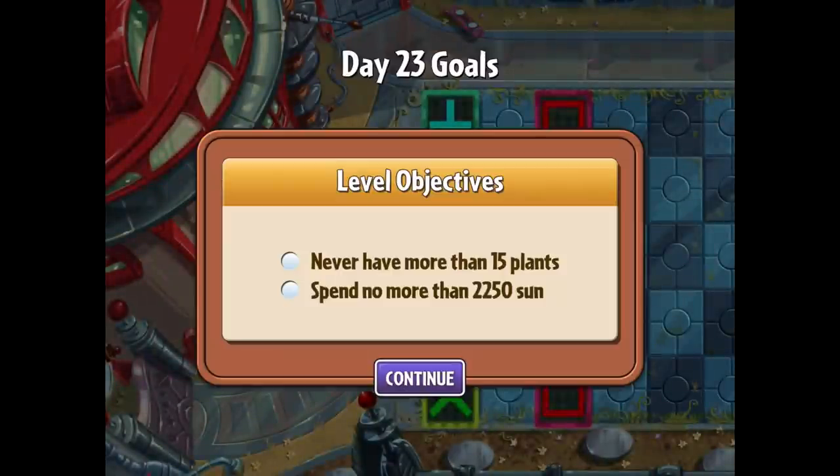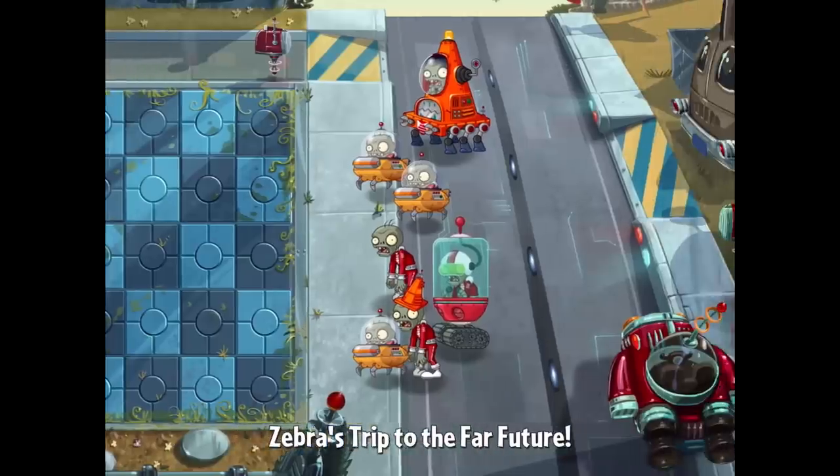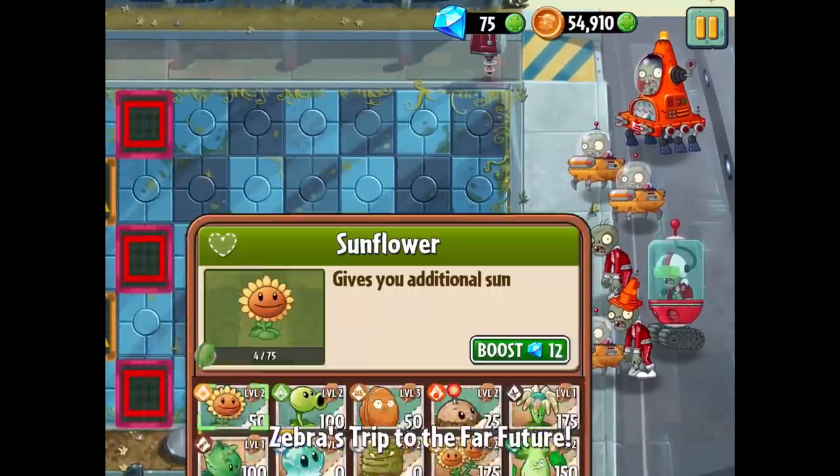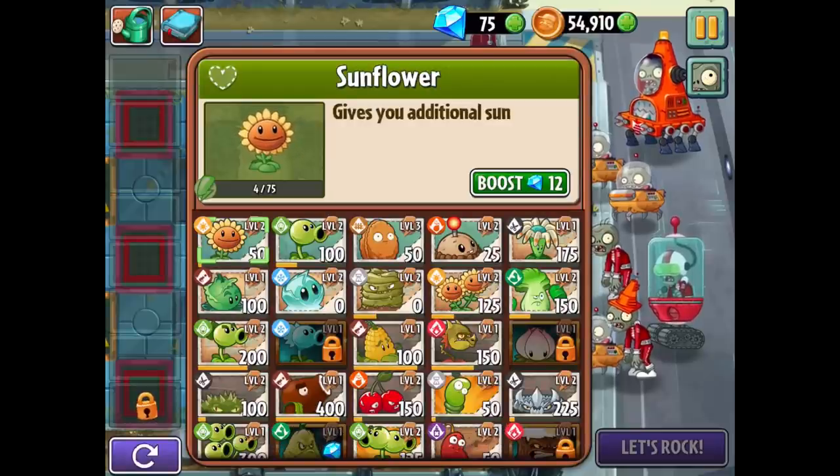So far so good. Not Day 23 yet but on Day 24 we should be unlocking the next plant. Day 23 level objectives: never have more than 15 plants and spend no more than 2,250 sun. That's going to be really tough — we need to choose some cheap but very effective plants to make that work.